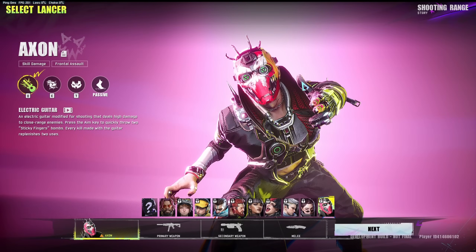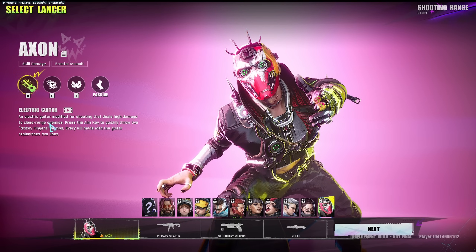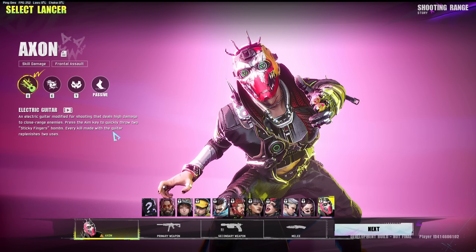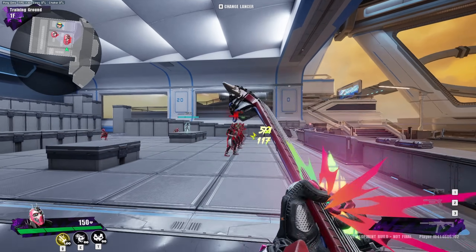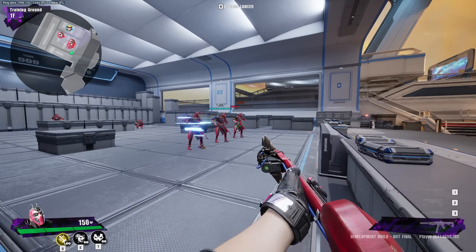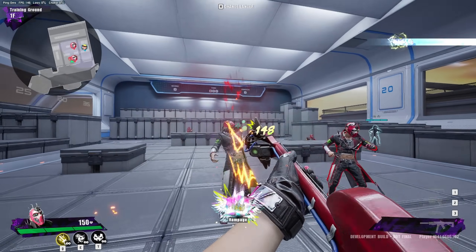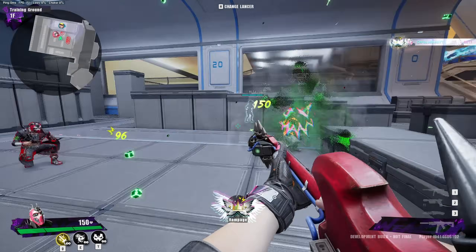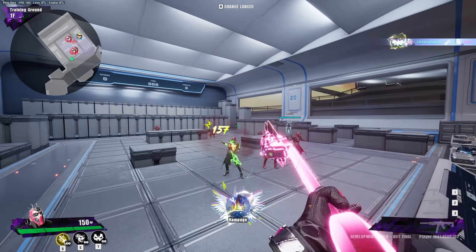Last character is Axon. The Electric Guitar ability is literally a guitar modified for shooting that deals high damage at close range — like a shotgun. Press the aim key to quickly throw two Sticky Fingers bombs. Every kill made with the guitar replenishes two uses. You literally pull out a guitar like a shotgun, and every kill replenishes the right-click sticky grenades. They stick on enemies and blow up — you can't get them off, like a Semtex in Call of Duty. Every kill replenishes them, which is really badass and unique.